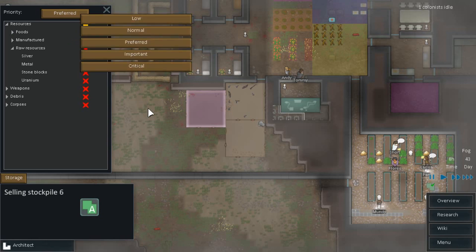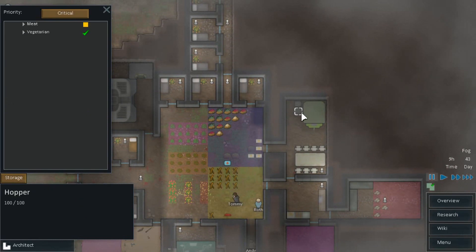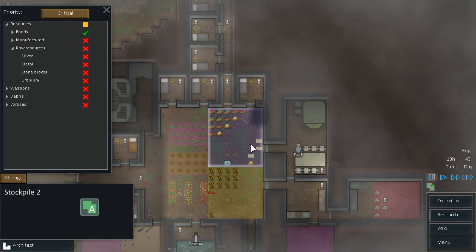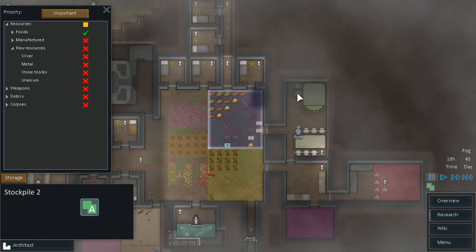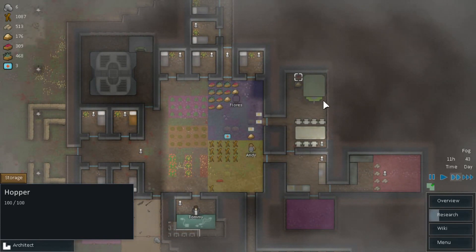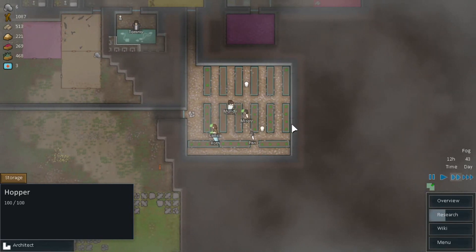How far is preferred? Preferred's just in the middle. So our hoppers here, which are critical and empty for some reason. There we go — I betcha that's what's happening. So if I put it like that, they start moving the stuff into the paste-making machine. Good to go.